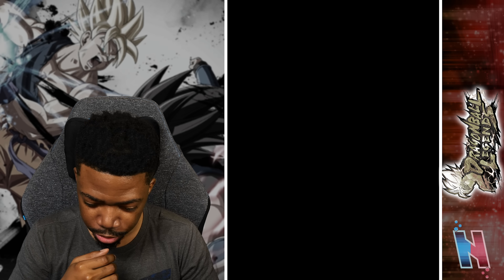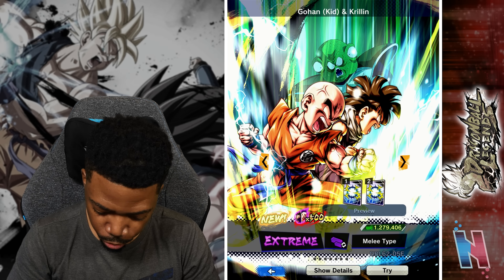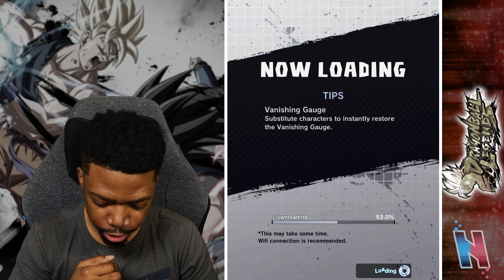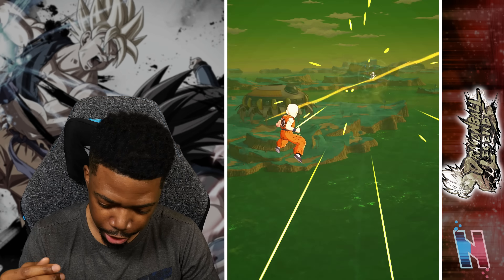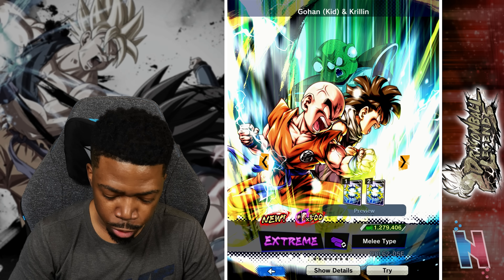We got Masenko and with Krillin let's see — Destructo Disc. I didn't even check what element factor they were — purple and reverse purple. All right, cool.